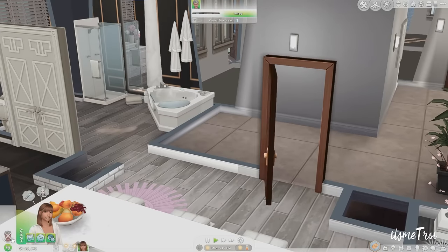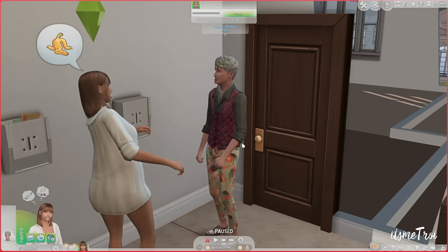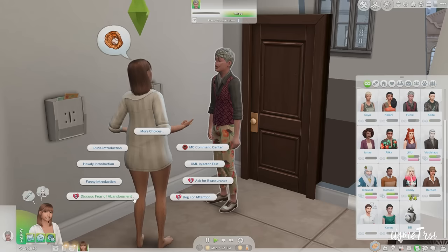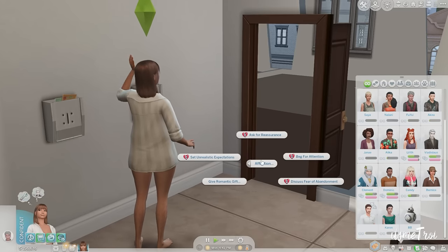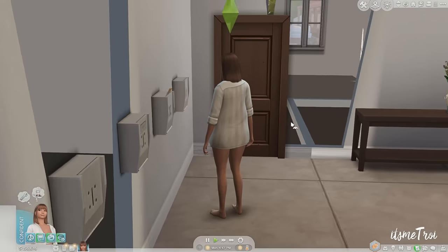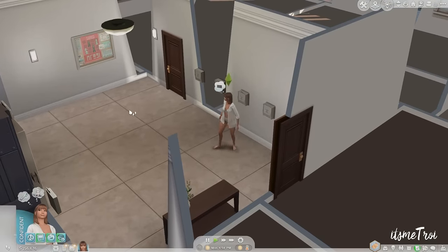I find a neighbor and get the new pie menu: ask for reassurance, beg for attention, discuss fear of abandonment — from a random stranger, which I love. I try 'discuss fear of abandonment' and get a positive buff: 'Martha is feeling confident and reassured after discussing her concerns.' If you like this mod make sure you check it out.